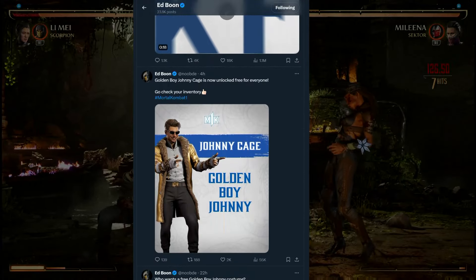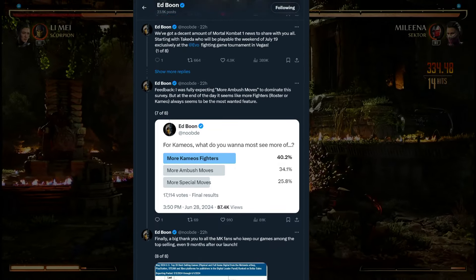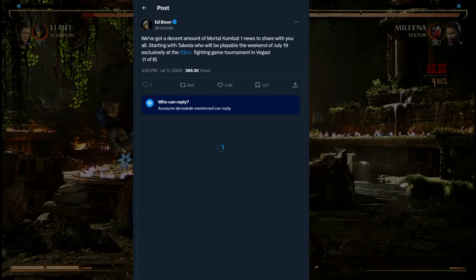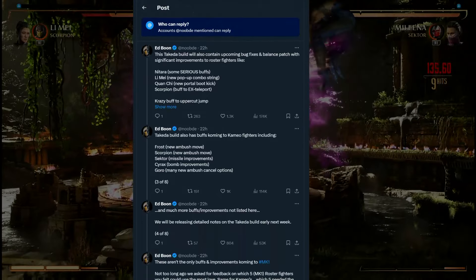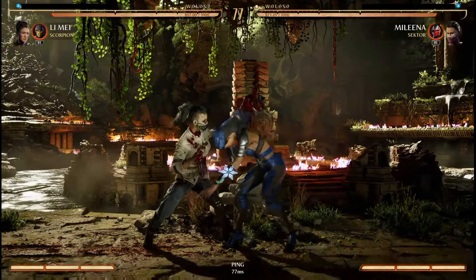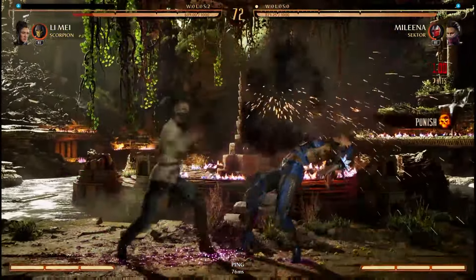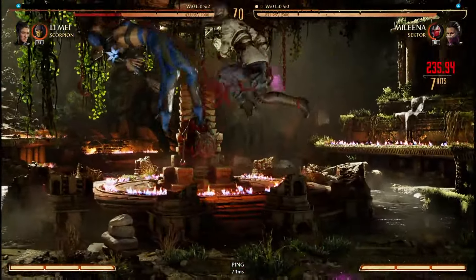Sir Edward Boone provided an update earlier this week about some of the things we can expect in the next patch to be released along with Takeda later this month. In that update he lists some of the characters and cameos they singled out for buffs, which includes Sector. The good news for Mileena players is that he already has really good synergy with her, so any buff can only make them stronger assuming the changes don't affect any of the current utility.